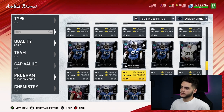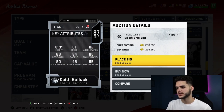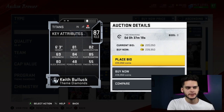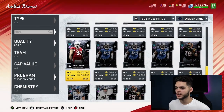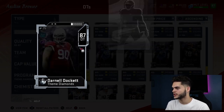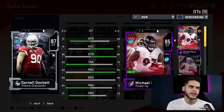Next is Keith Bullock. He doesn't look too bad — 81 speed, 82 accel, 69 strength, 84 tackle, 85 play rec, 80 block shedding. He's more like a run stuffer, decent outside linebacker, decent speed, good height. Nothing too exciting for me though. Next up is Darnell Dockett at defensive tackle. He's not that fast, but comparing him to a Michael Pierce, he's actually pretty good — good power move, decent block shedding, good play wrecking, good tackling. A bit on the slower side, but not bad for a defensive tackle.